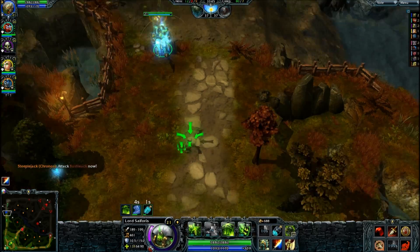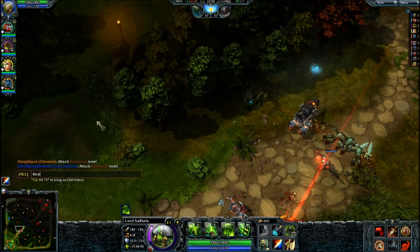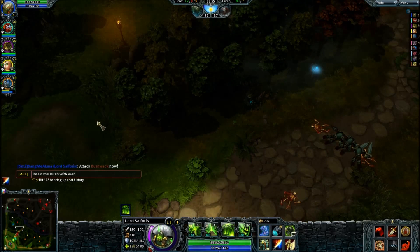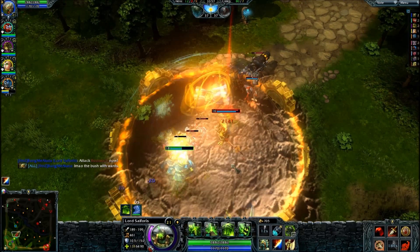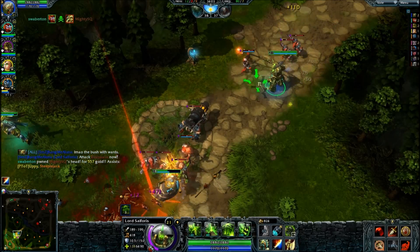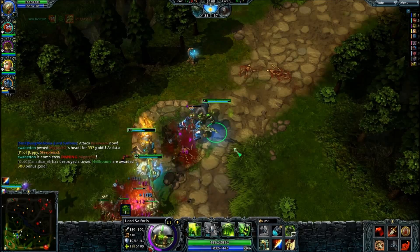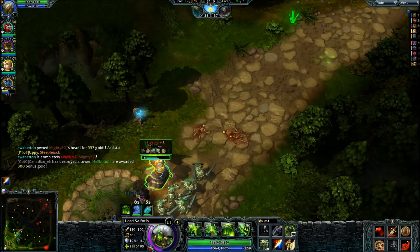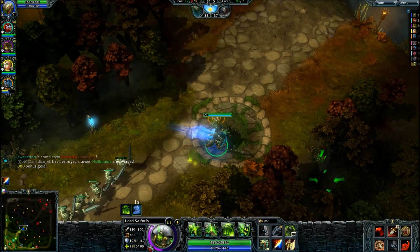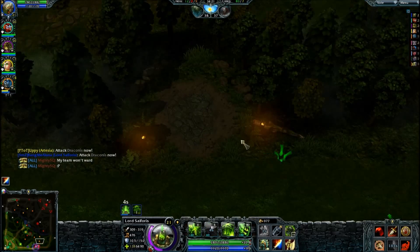Where's that Draconis? I'm going to try making him a full carry — so instead of using this I'm going to sell my Black Legion and go Brutalizer. You know, I figured we should try to backdoor if we don't want to take a chance at teamfights.